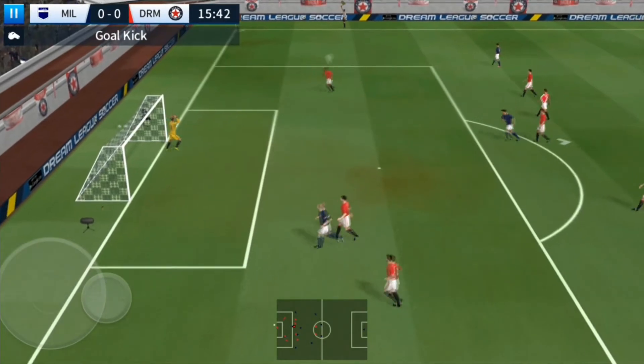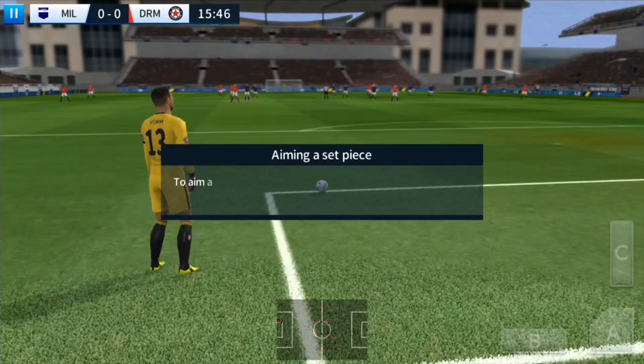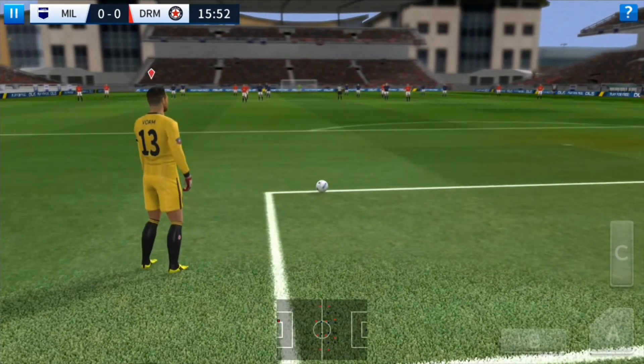And here's a chance. And that's off target. Let's see how close that one was to going in. To aim a set piece, rotate the camera by swiping left or right in the central area of the screen.